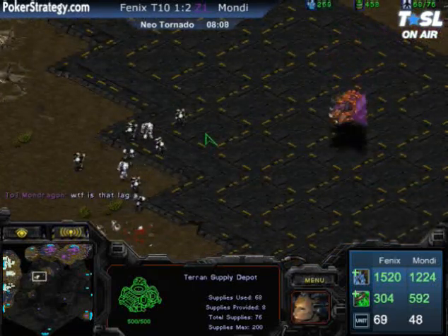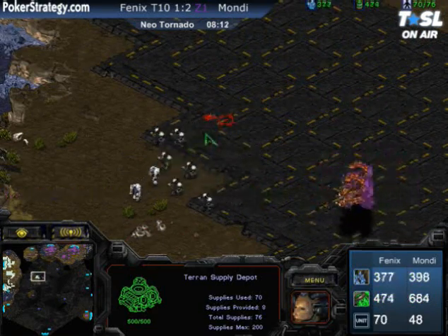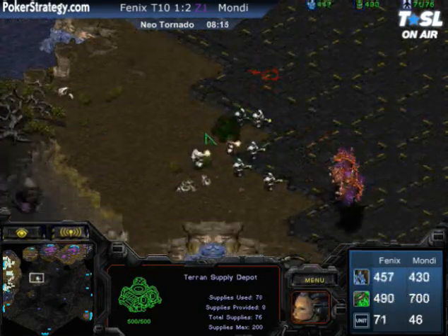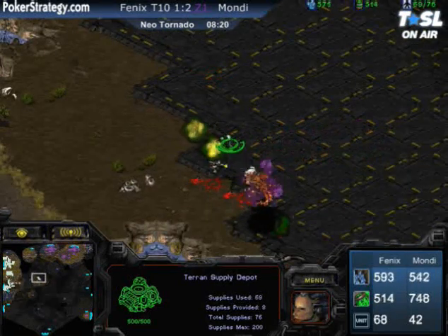Mondragon is losing some Mutalisks and it looks like he was complaining a little bit about the lag. That is a significant factor whenever you're controlling your Mutalisks — if there's lag everywhere, that control is not what Mondragon wants.